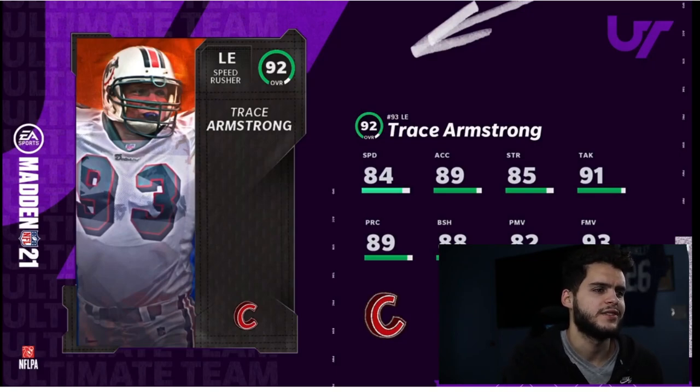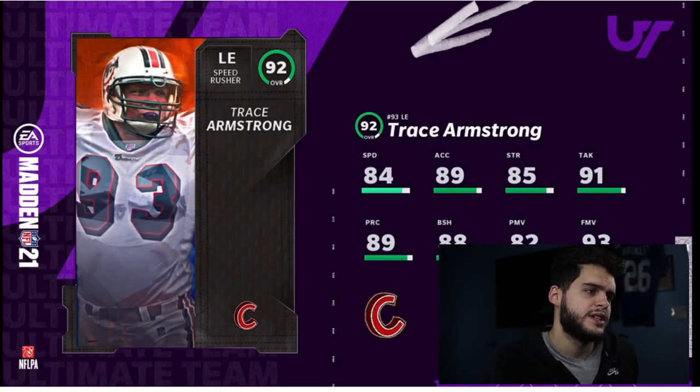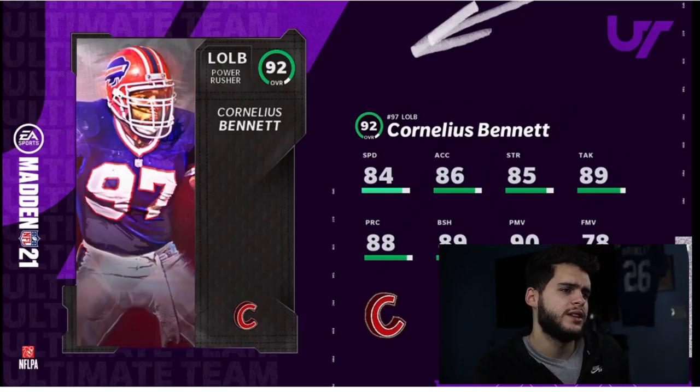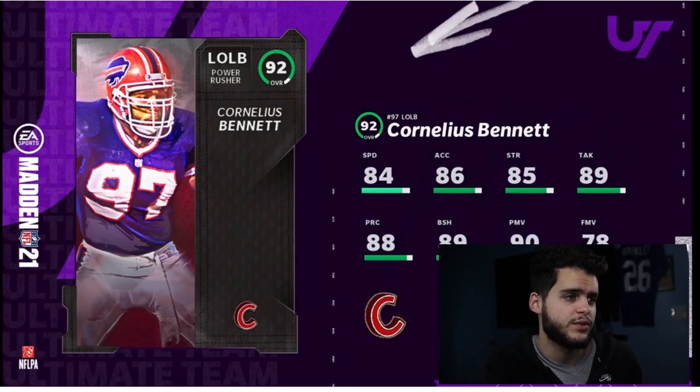Trace Armstrong at left end gets 93 finesse move and 88 block shed. If he could get 90 block shed he'd be able to run-stuff pretty well, but otherwise just a decent end. Cornelius Bennett is a pass rusher for the Buffalo Bills with 90 power move, will get 90 block shed with run stuff, and 84 speed — decent, not great.